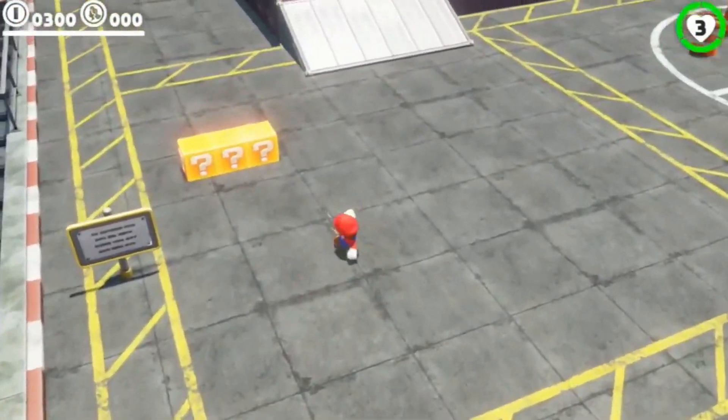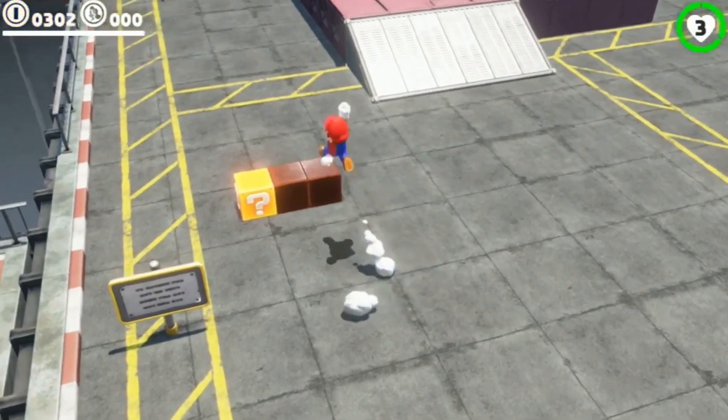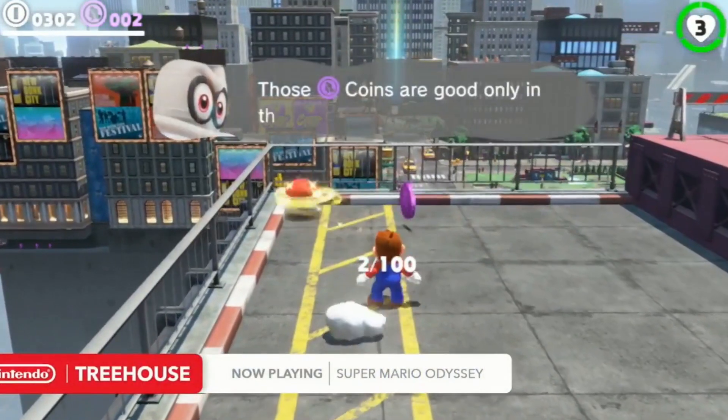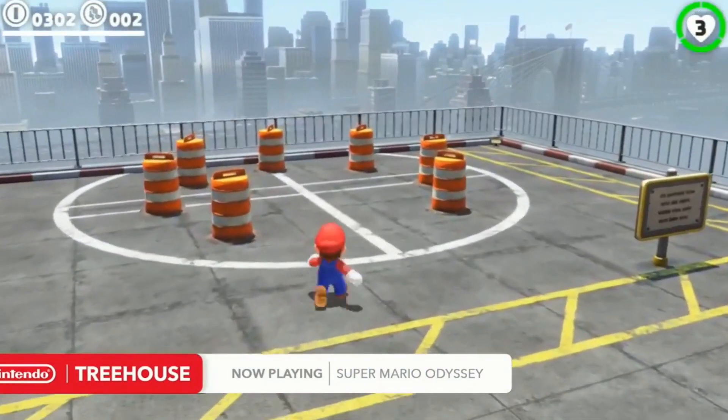Just to show off a little bit of the new moves — obviously there's the hat throw, you can make it stay in place which is sometimes valuable, and it can grab things for you. There's two kinds of coins, which we'll talk about a little later on. Actually, in that little dialogue box, you saw Cappy.